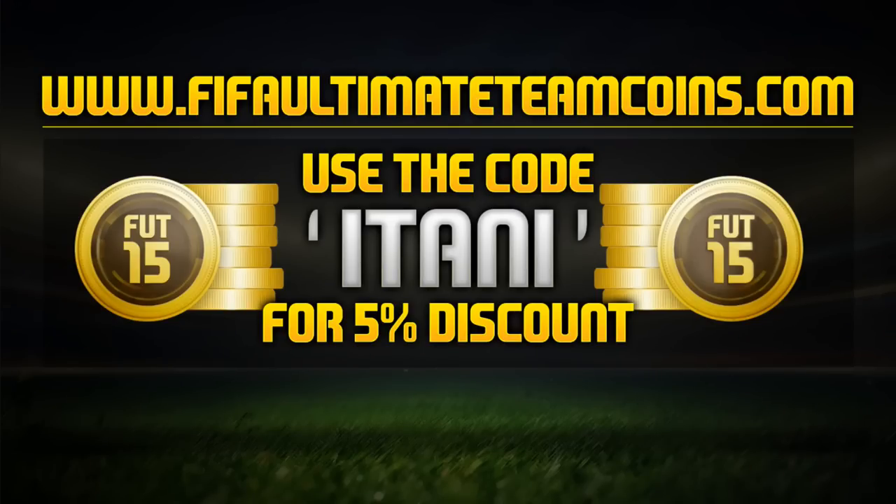If you guys are looking for a cheap and reliable place to get your coins, check out FIFA Ultimate Team Coins. Their link will be in the description and use the code ETAINI to get 5% off.